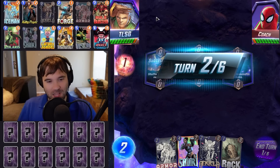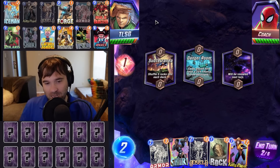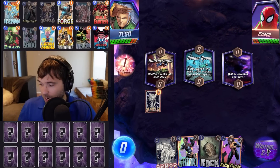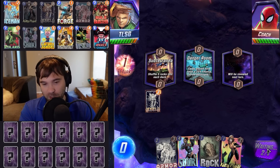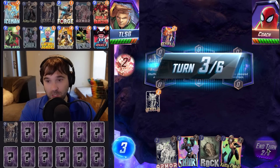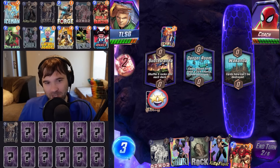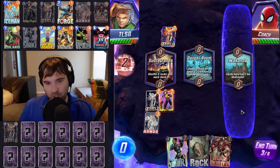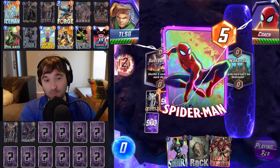Next up we have Coach — put me in, Coach. The first location is Subterranea. We now have our Shuri, our Kitty Pryde, and the Angela. So I am now confident enough to snap — prior to that, we didn't have enough to really be confident. Just the Kitty Pryde and Shuri are going to be phenomenal, especially with the Angela lane. They have Angela as well, so they could be running a very similar deck to what we are. Let's do Kitty Pryde plus Armor. Next turn, we do Kitty Pryde plus Hulkbuster into the right lane, I think — we're hoping to draw into our Taskmaster.